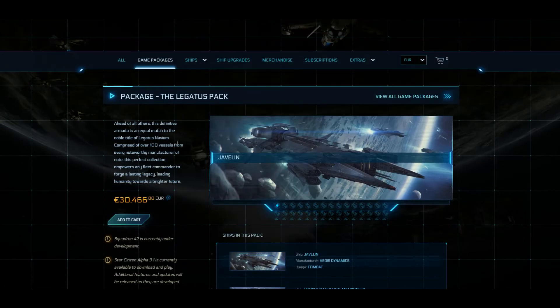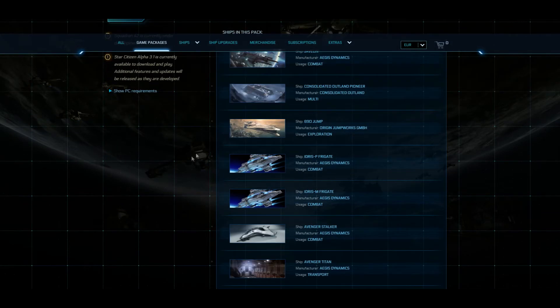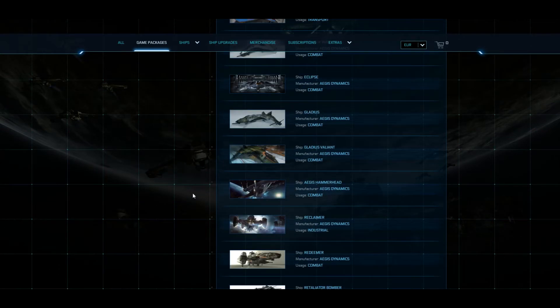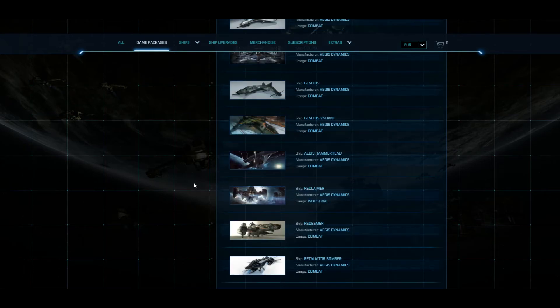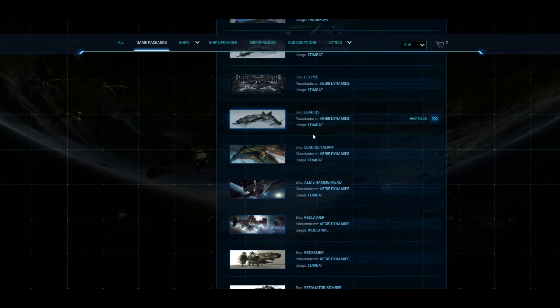Let's talk about the ships in this, because it's over 100 vessels from every manufacturer of note — a 'perfect collection.' This is total nonsense. It's nice marketing speech. You get big ships — a Javelin, an Idris, 890 Jump, and so on. But how many different versions of the Avenger did you actually need? How many different versions of the Gladius did you need? And if you get a Saber or Edge Saber, why would you need a Gladius?